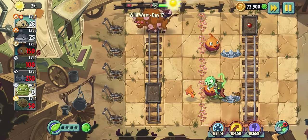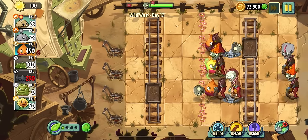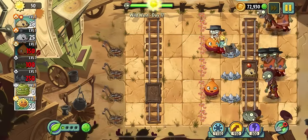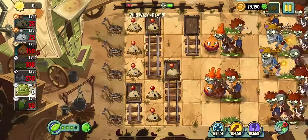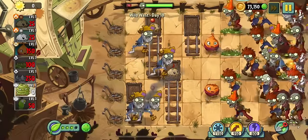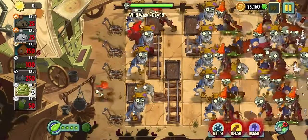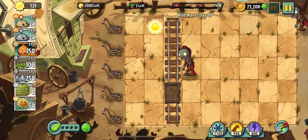Whether that was a glitch, divine intervention, or Tarnished Battler changing his mind, we were still able to beat the level. Day eighteen was actually kind of interesting — it has a mixture of chicken zombies and prospector zombies, so I had potato mines in the back for the prospectors, spike weeds in the front to activate the chicken zombies, and spike weeds next to the sweet potatoes to kill the chickens.